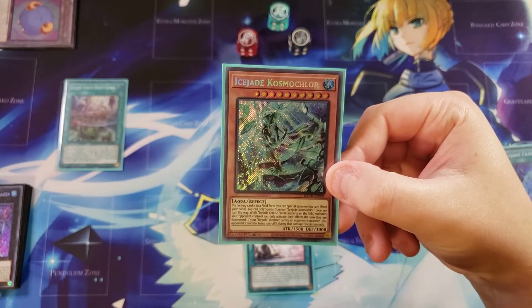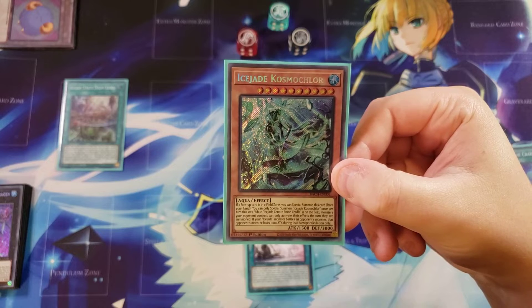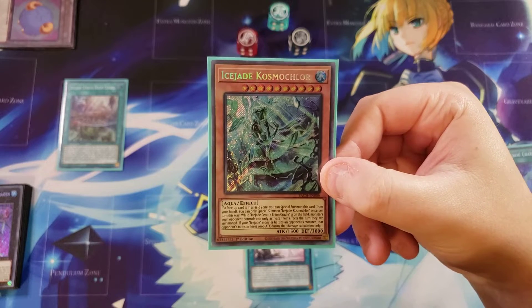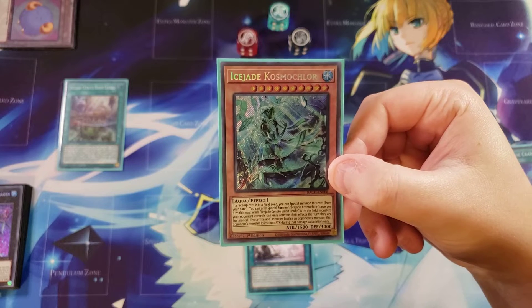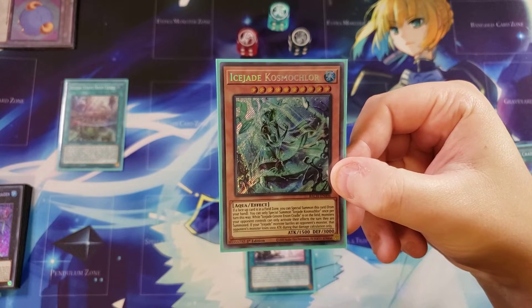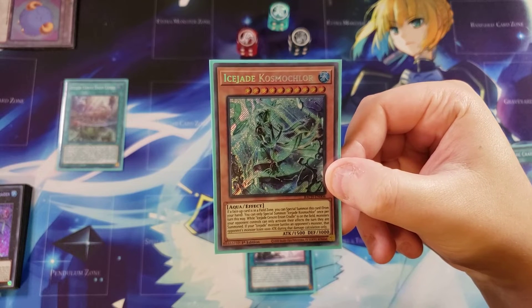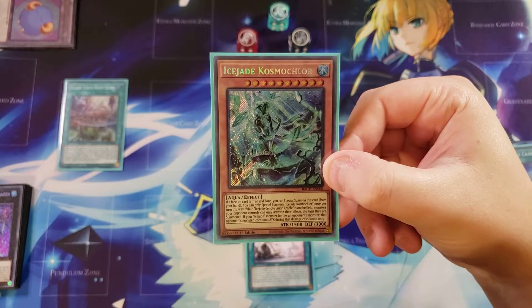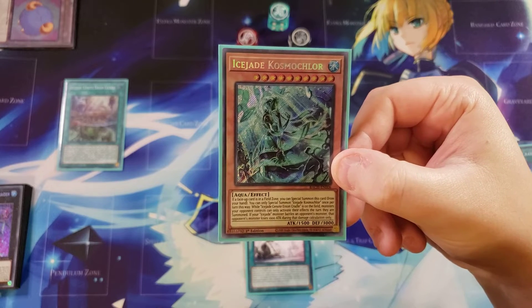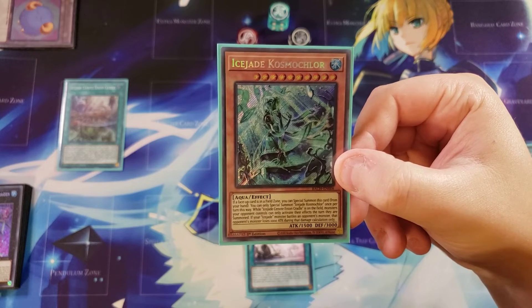Cosmocore is extremely powerful — if a face-up card is in your field spell zone you can special summon it from your hand, and you can only special summon it once per turn this way. While the Ice Jade field spell is on the field, monsters your opponent controls can only activate their effects the turn they are summoned, which is an extremely powerful effect and one part of our lock. Also, if your Ice Jade monster battles an opponent's monster, that opponent's monster loses 1000 attack points during damage calculation only.